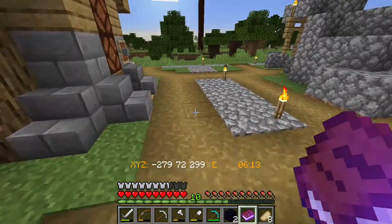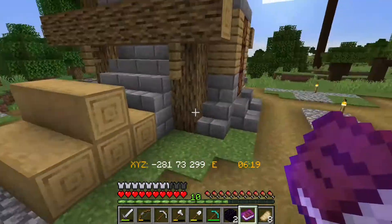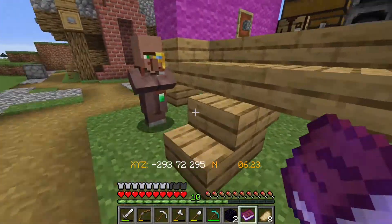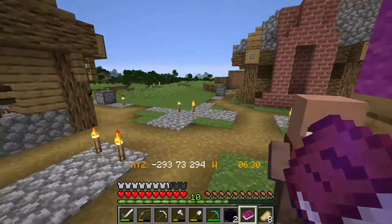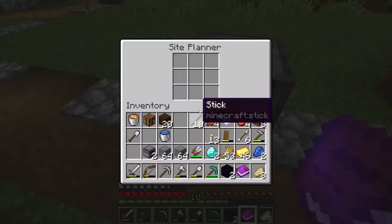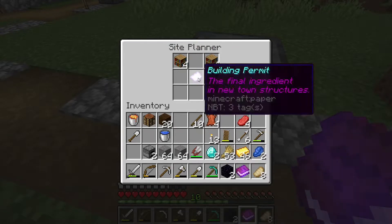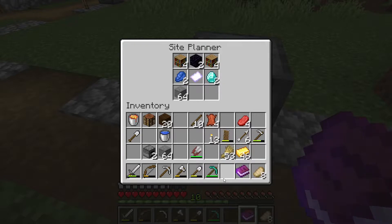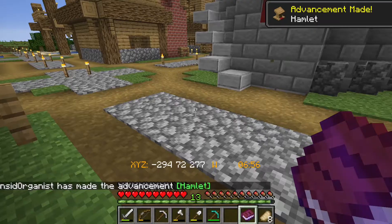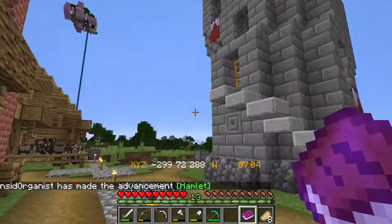Let's grab our stone out of here. I don't have two stacks of stone — I thought I had more than that. Hopefully I have some in here. I do, there we go. So let's pop on over here, and that's going to go like that. We've got the building permit, we've got obsidian, lapis, diamond, stone, and lava bucket in the middle. And there we go — there's our tower! Looks very nice.